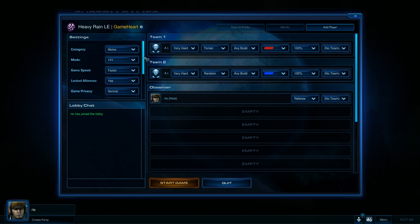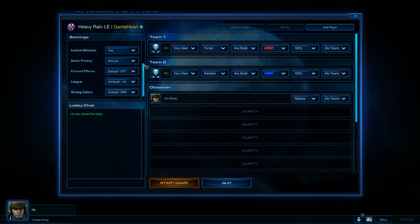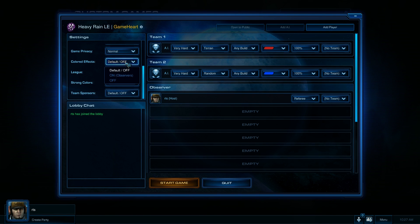You can see there are now some options on the left if you scroll down. Colored effects and team colored effects — that's where force fields, time warps, and those kinds of things get colored the same color as the player so you can tell who cast them. Let's turn that on; everything's off by default.